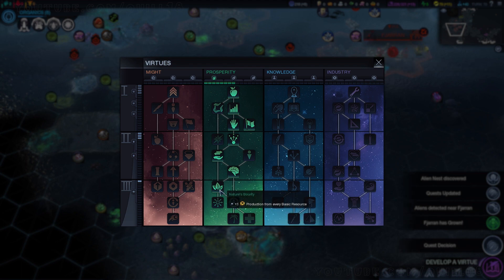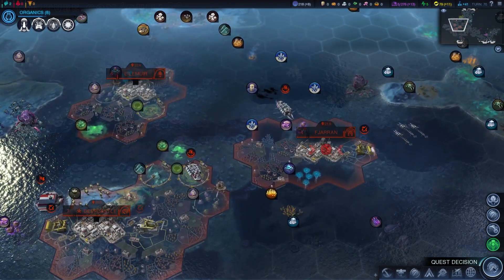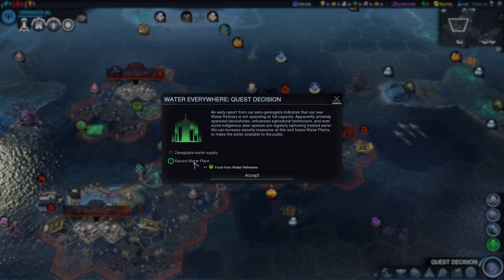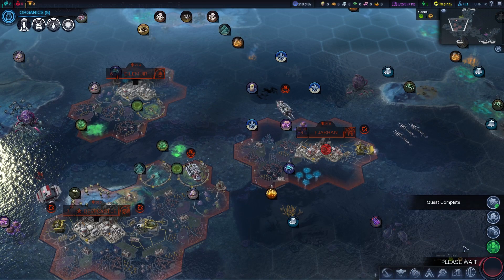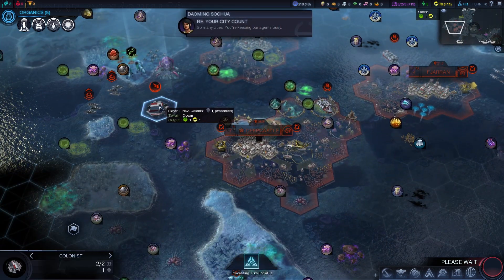We do have a virtue coming up here. We're working our way up to that important capstone ability — the final virtue in the prosperity tree — which is 25% less unhealthiness. That's incredibly strong; it's one of the reasons you go prosperity. It really allows you to get a lot more cities or grow them a lot bigger.